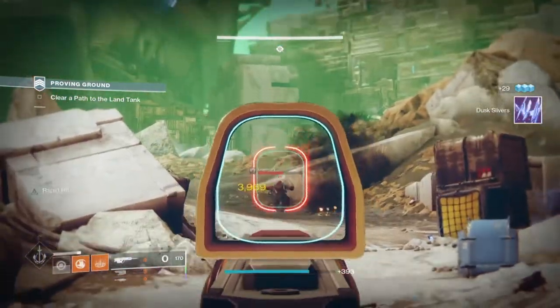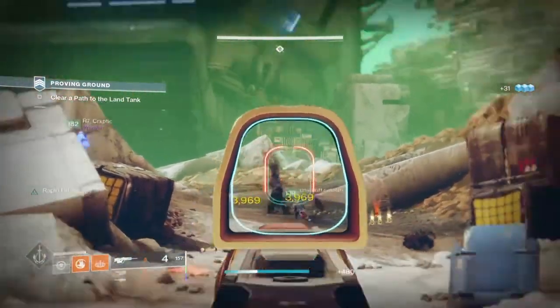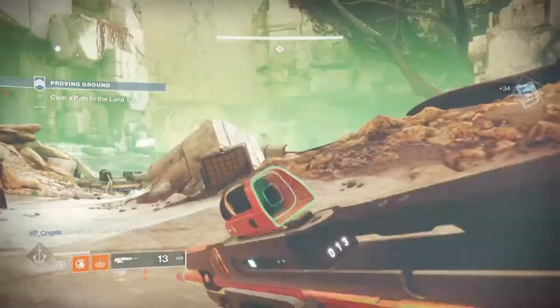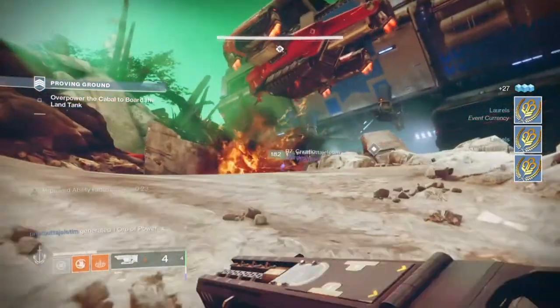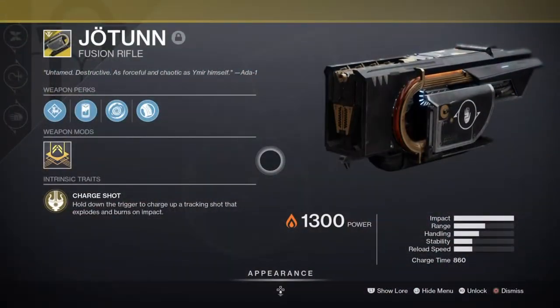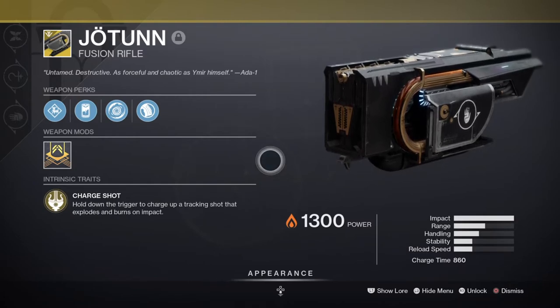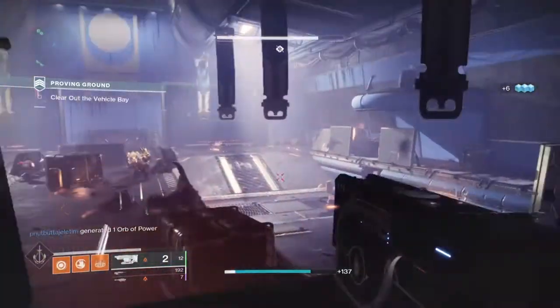This means our ability cooldowns for our whole class are going to be constantly filled as long as we get the necessary kills. It also means that our stats for our abilities don't need to be too high, leaving more customisation room. If you have a weapon with the Osmosis perk, I would recommend something long range for safety and just in case you run out of special ammo for your Jotun — like the Guiding Sight Scout from Iron Banner. For our secondary, I'm using the Jotun Fusion Rifle and with the use of the heavy handed mod, we can utilise its secondary perk to reward us extra ammo when getting surrounded by enemies, allowing a near infinite amount of ammo freely available.